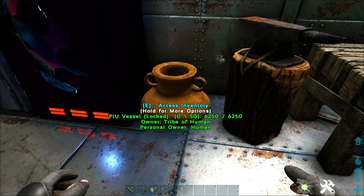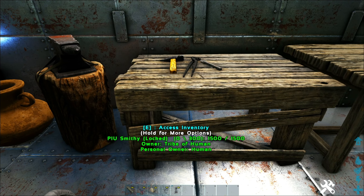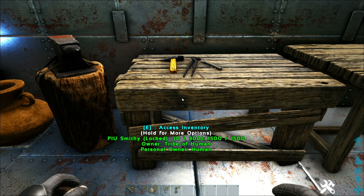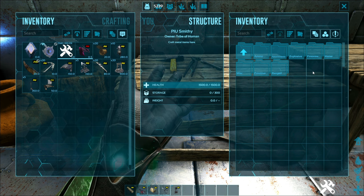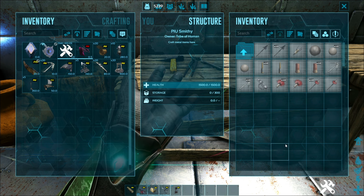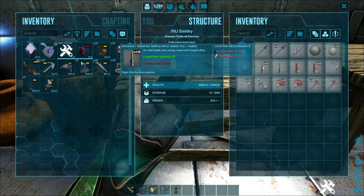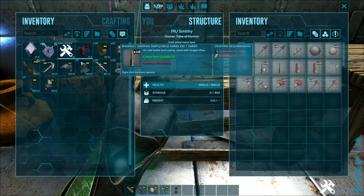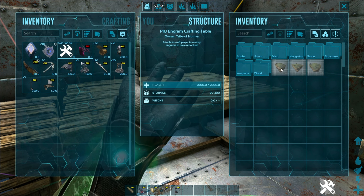The vessel has a higher slot size and preserves salt for even longer, and you can pick it up. Coming over to the smithy — any PIU stuff you'd normally craft in a smithy you craft on the PIU smithy instead, with 300 slots and pick-up capability. A cool thing about some of these crafting stations is that if you're creating something mass-produced — like weapons, ammunition, or resources — you can bulk craft, queue up a lot more, and just walk away. It's so much easier.